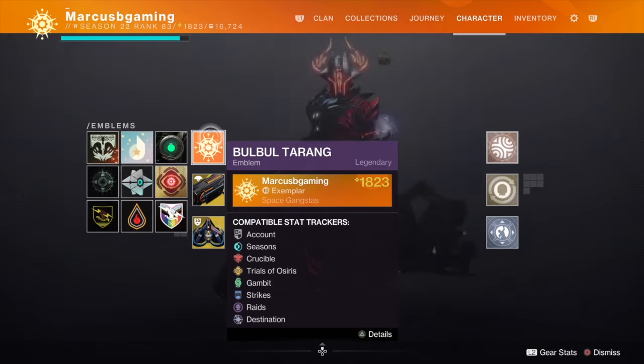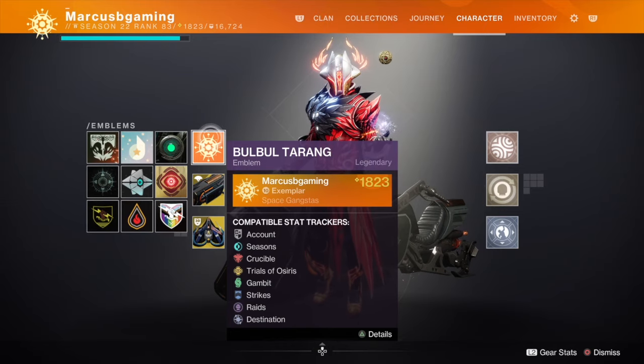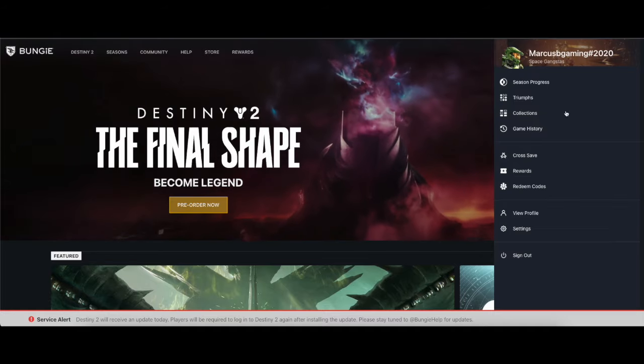Hey good people, want this free emblem right here? I got you. Copy the code in the description, hit the link under it to go to bungie.net.